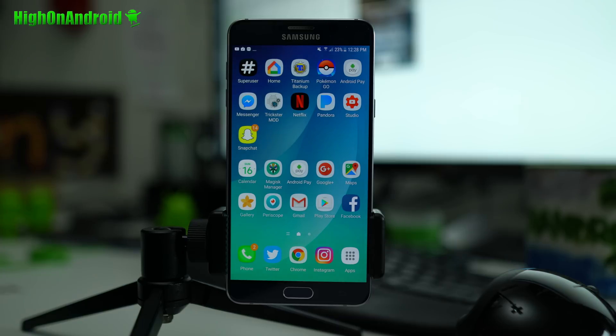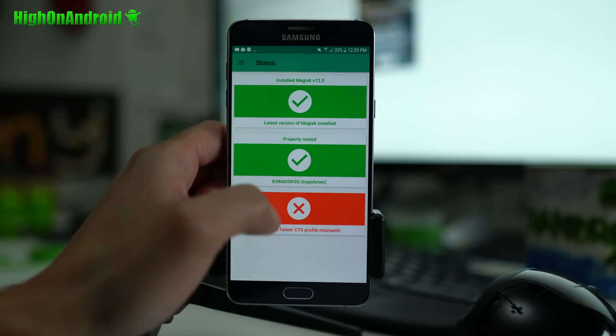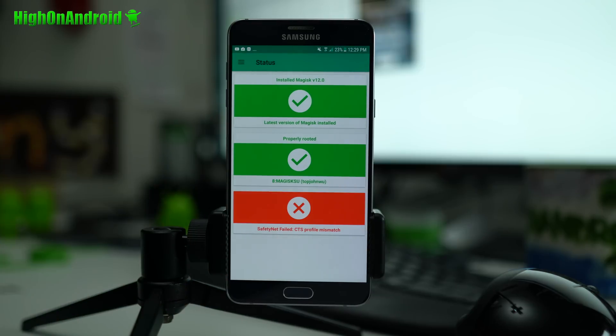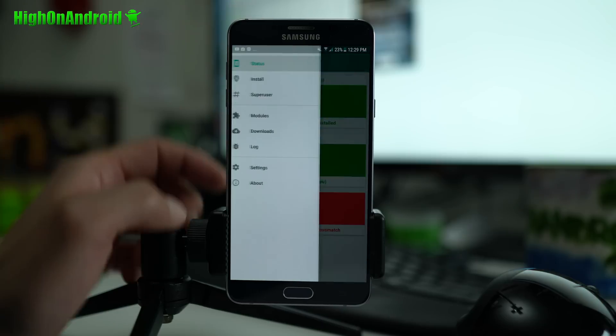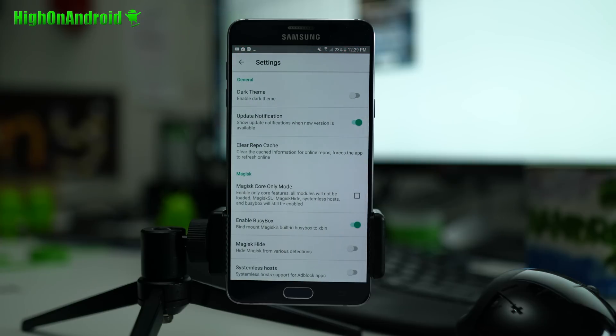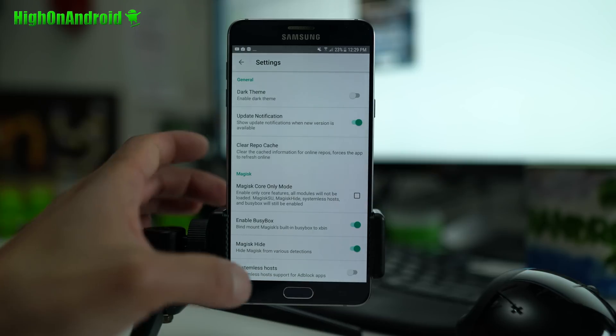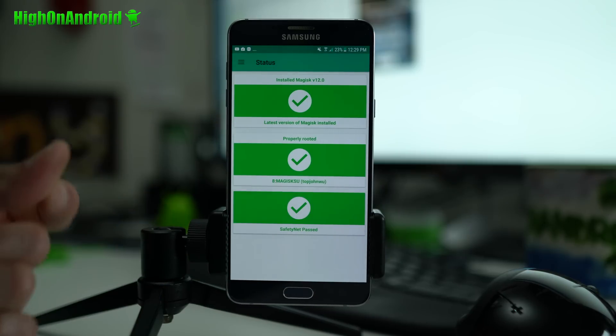One way to get around this is if you rooted your phone using Magisk — I'll briefly explain how to install it on any Android device a little bit later. If you have Magisk Manager, you can go ahead and click on this button. It's gonna do a safety net check and it says 'safety net failed.' This is based on the latest Magisk Manager v12 or higher. If you have Magisk root properly installed, you can go here and simply do Magisk Hide — that's all we did — and when we press that button, boom shakalaka.